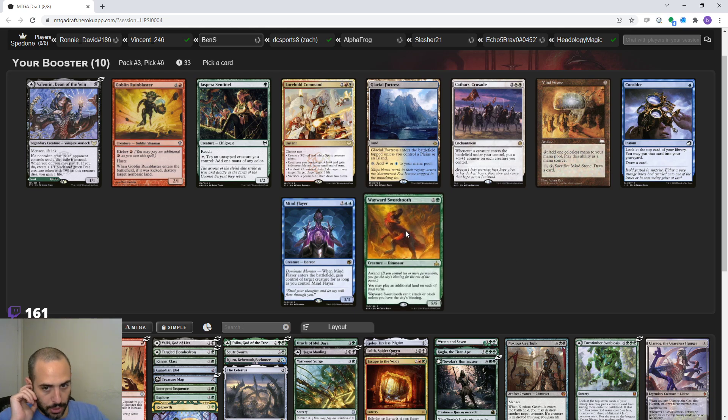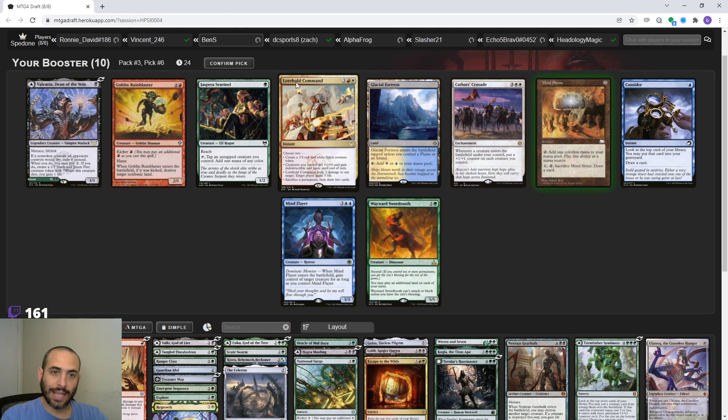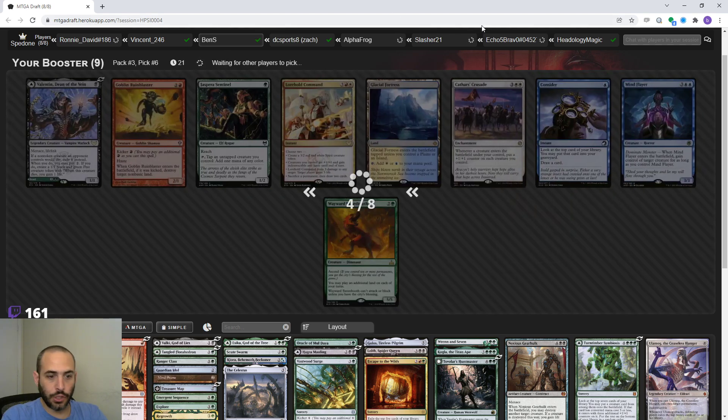Wayward Swordtooth is good if we're going to play a million lands - this is just like a 5/5 that ramps. But we probably just want Mind Stone - good for ramping on turn two, mitigates flood and screw. Sac it if you have enough lands, use it for mana if you don't.